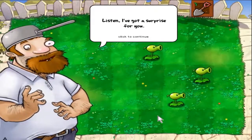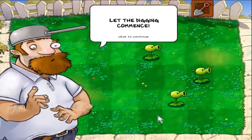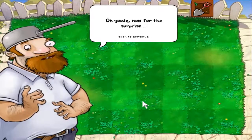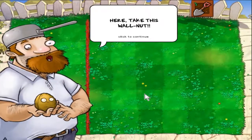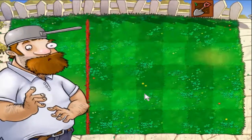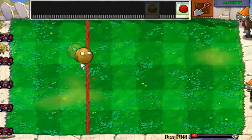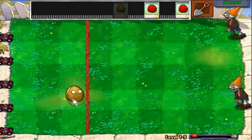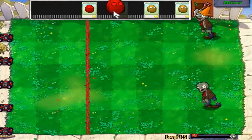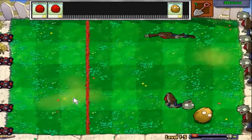Greetings, neighbor. The name's Crazy Dave, but you can just call me Crazy Dave. Listen, I've got a surprise for you. But first, I'll need you to clear your lawn — use your shovel and dig up those plants. Let your digging commence. Whatever you say, man. Now for the surprise — we're going bowling! Here, take this walnut. Why'd they put a walnut in your hand? Because I'm crazy. Now go, ball me a winner! This guy's nice — I'd hang out with him, maybe even have a drink. He seems like he's on the up and up.